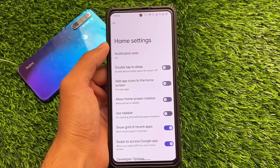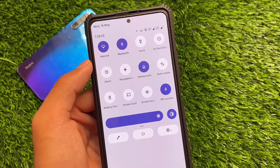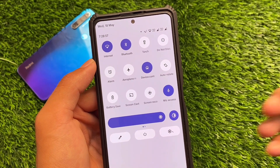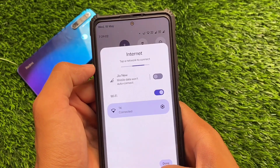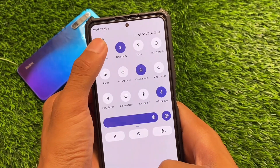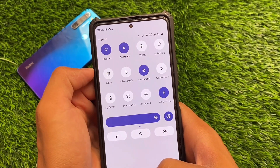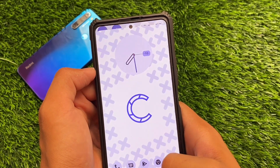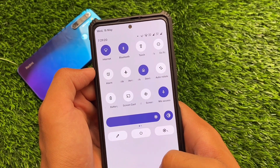This ROM also has something new and different available. For example, in the quick settings panel — we're using Android 12.1 — but the quick settings panel gives you the feel of Android 11. So if you don't like the Android 12 or 12.1 style quick settings panel, you don't need to customize anything. You can use this ROM without root and you'll get this Android 11 style quick settings panel.